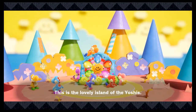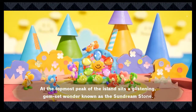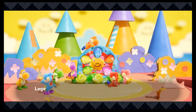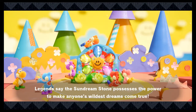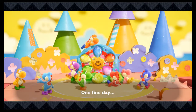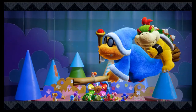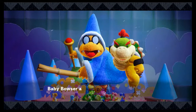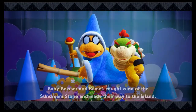This is the lovely island of the Yoshis. At the topmost peak of the island sits a glistening gem-set wonder known as the Sundream Stone. Legends say the Sundream Stone possesses the power to make anyone's wildest dreams come true. So the basic antagonists that are in every Yoshi game — Baby Bowser and Kamek — caught wind of the Sundream Stone and made their way to the island.